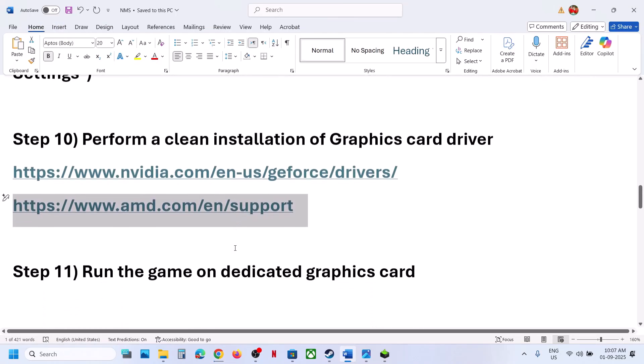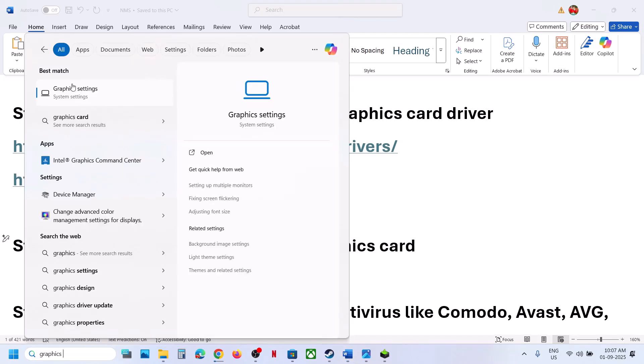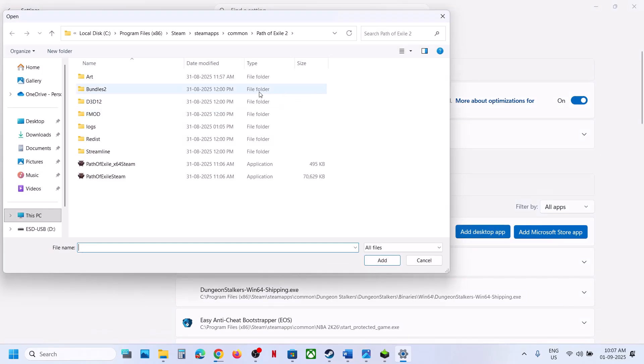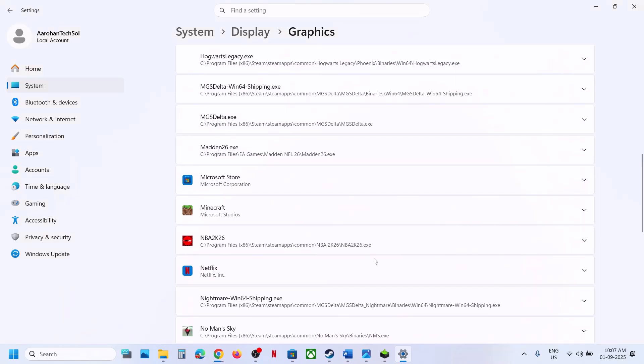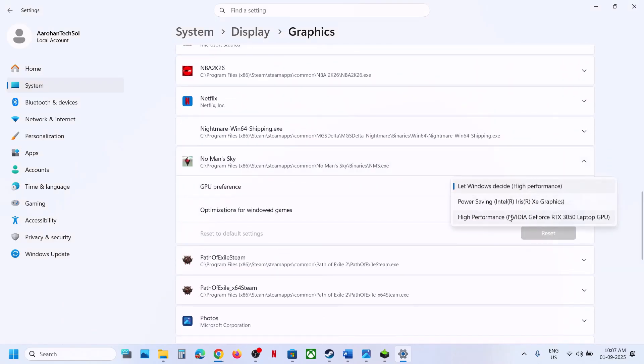The next step is to run the game on the dedicated graphics card. Type 'graphics settings' in the Windows search box, click on Graphics Settings, click Add Desktop App, go to the game installation folder, open Binaries, select the game exe file, click Add. Once the game is added, click on the game exe and select High Performance.